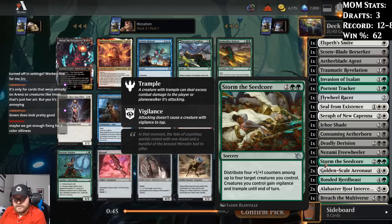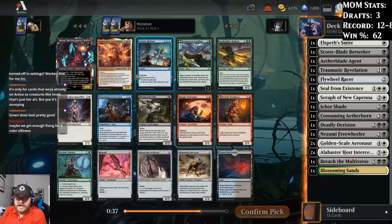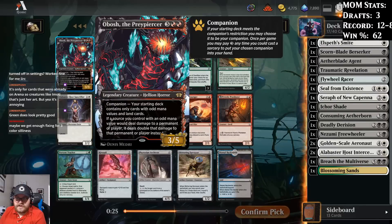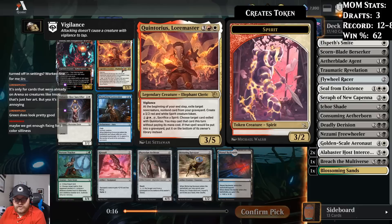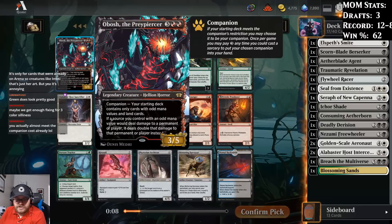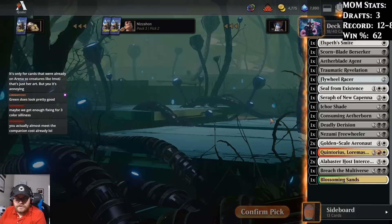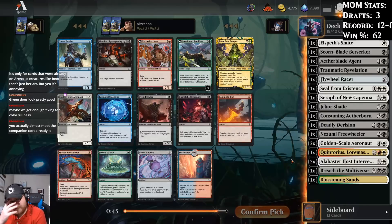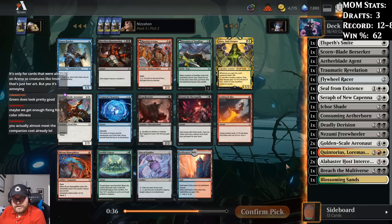Ooh, Obosh — that's interesting. Quintorius is really interesting too. We could splash Quintorius potentially into a black-white deck. We do have Flywheel Racer, but Obosh is also really good. I don't think we're going to try to play it as a companion, but we have enough odd-numbered damage sources that it'll augment the board a lot. Quintorius — I would need to pick up more fixing. I think Quintorius is probably better than Obosh if Obosh isn't your companion. I didn't realize I clicked on a different thing. In the last draft the client's fault, in this one it was mine. Quintorius is, in fact, good.